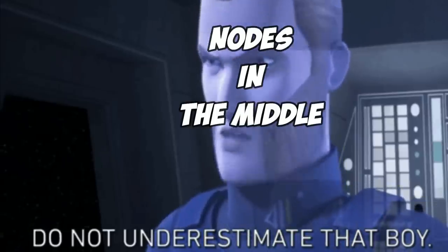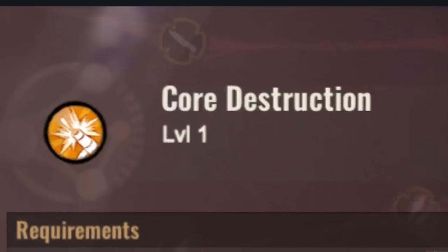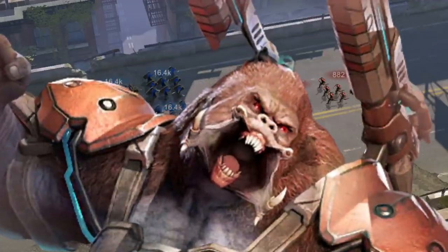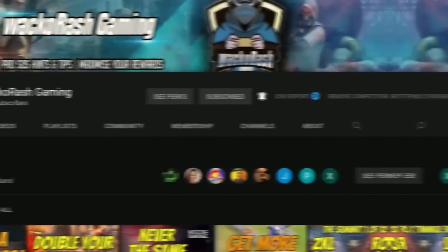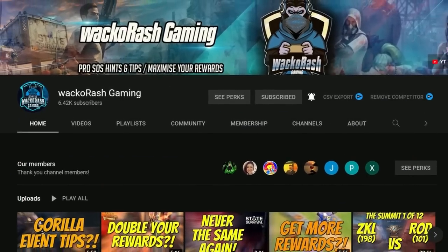Do not underestimate the importance of those research nodes — they deal a lot of damage. The final secondary skill, Core Destruction, deals damage directly to your enemy's Behemoth. If you max this out, your Destructive Missile will deal 250% extra damage. Thank you Godzilla and Weckorash Gaming for helping me out with this video.